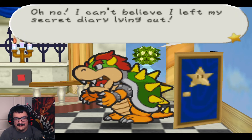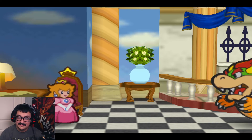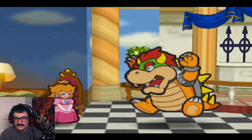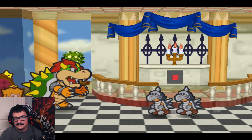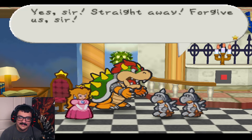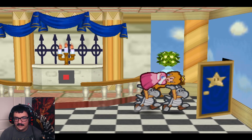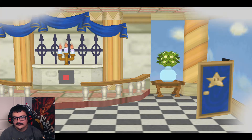Oh no, I can't believe I left my secret diary lying out. It would be so embarrassing if somebody read that thing. What's the princess doing here? Oh you little snake, you read my diary! King Bowser, is there a problem? You're the worst guards ever — take Princess Peach back to her room immediately. Yes sir, straight away, forgive us sir. No, put me down! Harassment! And that's that.